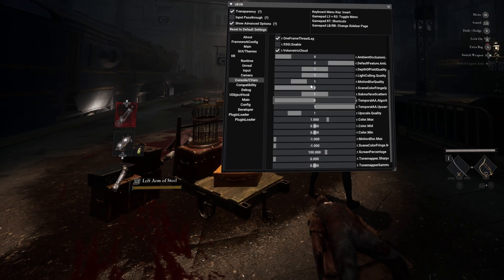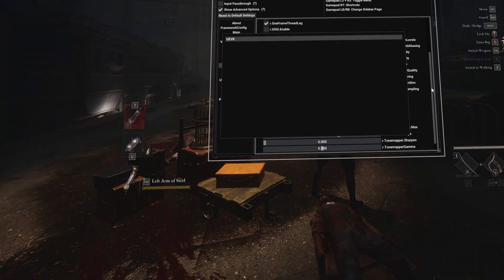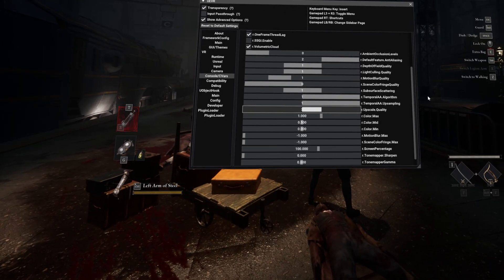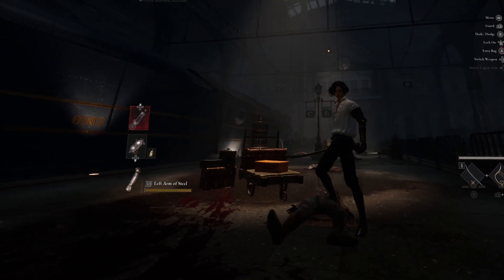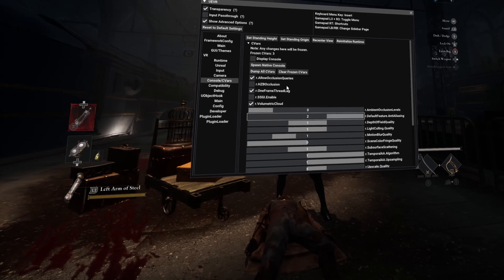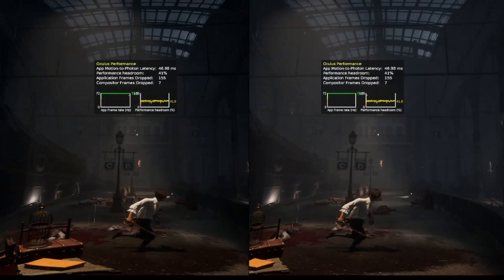If your game doesn't have DLSS or AMD FSR, you can go into the console CVARs. There's an option called Temporal AA Algorithm — if you turn that on from 0 to 1, it acts as an upscaler, similar to DLSS but not as good. I like quality mode, and then you just lower your screen percentage to something lower than 100, like 80, and you'll get a good boost in performance. If the game doesn't offer any upscaler, it may be that you can then increase resolution or graphical effects.